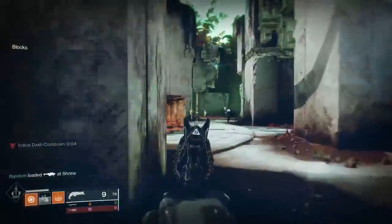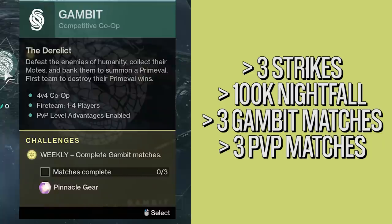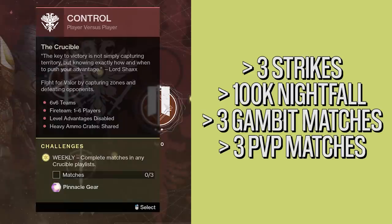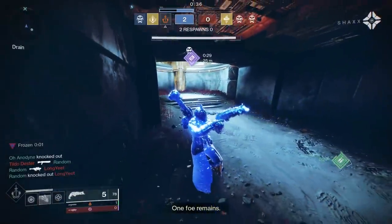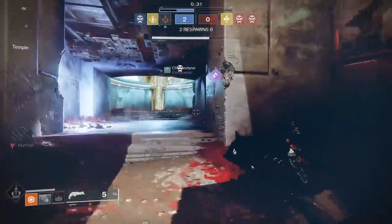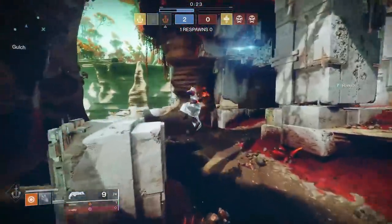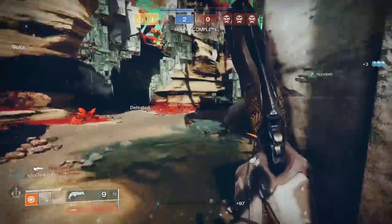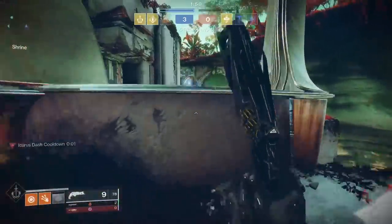Let's quickly talk about pinnacle rewards. Here is every activity in Beyond Light currently that we know of that drops a pinnacle reward: complete three strikes using the same element as the active burn; complete a nightfall with a score of 100k or higher; complete three Gambit matches; complete three PvP matches in any mode except survival. At the time of me writing the script, Trials isn't around yet because it's not Friday. I'm assuming that you will get a pinnacle for going flawless in Trials and probably get a powerful tier 1 for your third win and a powerful tier 2 at five. I'm also going to go ahead and assume that the new Deep Stone Crypt raid will give either powerful drops or one pinnacle — I'll let you know later when the raid drops. Again, pinnacles should be saved for last each week unless you're already above 1250, in which case they should be the only thing you're focusing on each week.